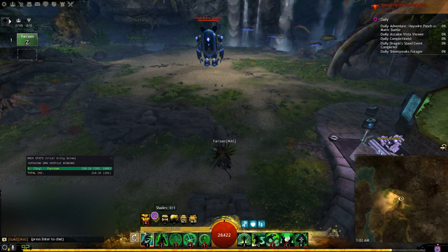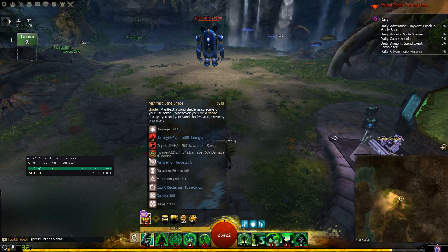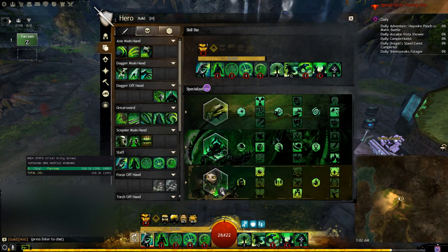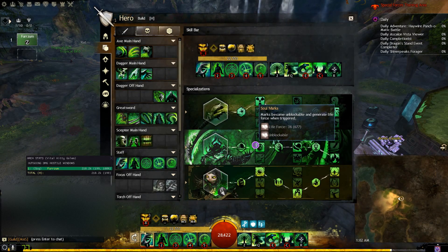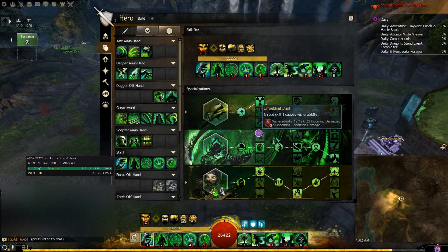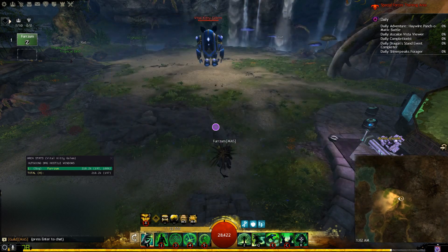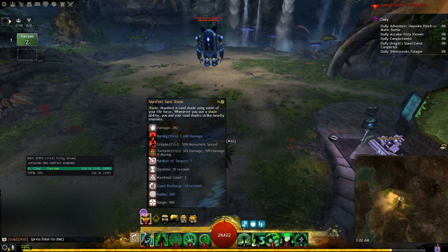So every time you use any one of these abilities — whether you have two, three, four, or five — you're going to be casting burning, flat damage, cripple, and torment. And if you spec into it, vulnerability. Our build doesn't run this because the life force from Soul Marks is critical, but Unyielding Blast has the same mechanic that the rest of these do. You'll also note that it originates from yourself as well, which is pretty cool.